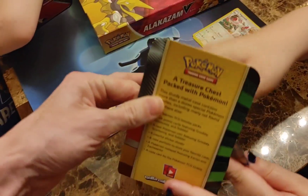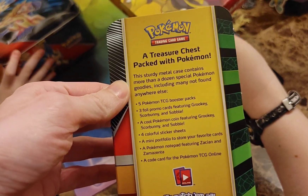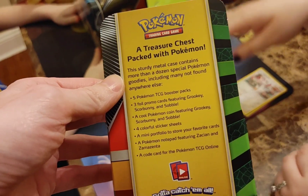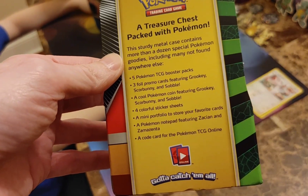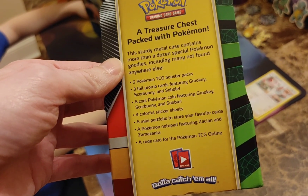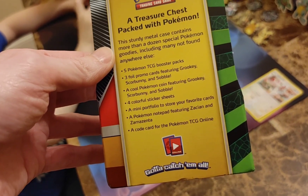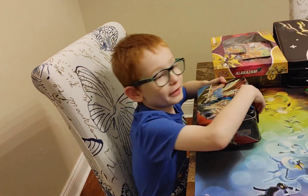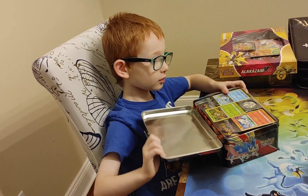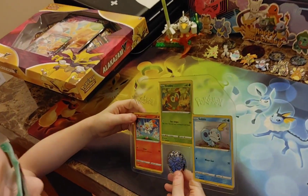Let's check out what this says. It's a treasure chest packed with Pokemon. This sturdy metal case contains more than a dozen special Pokemon goodies, including many not found anywhere else. It's got five booster packs, three foil cards, a cool Pokemon coin featuring Grookey, Scorbunny, and Sobble, sticker sheets, a mini portfolio, a notepad featuring Zacian and Zamazenta, and a code card which we're going to give away.